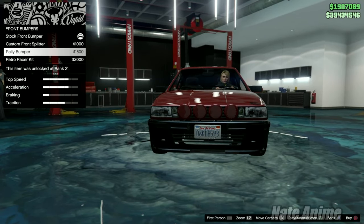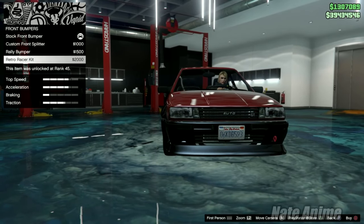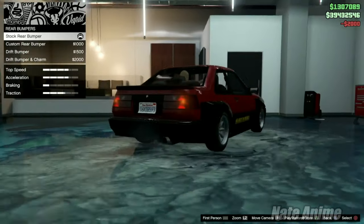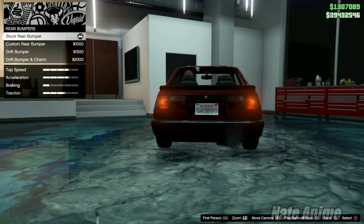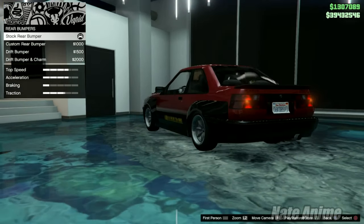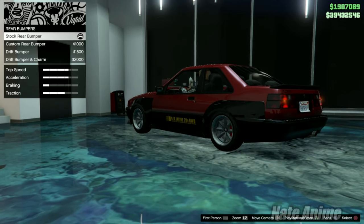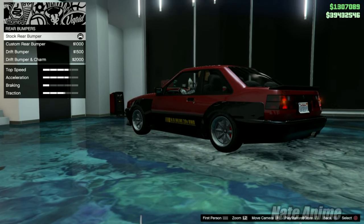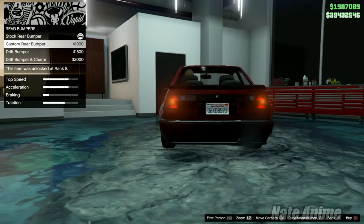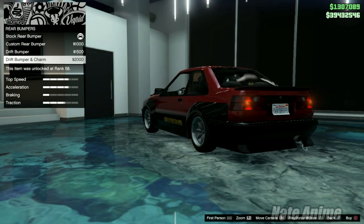It can be just as good as the original AE86. For the front bumper, we have the custom splitter, the rally bumper, and the retro racer. I'm going to go with the retro racer. I don't think I'm going to make a direct copy of the last car you saw customized — I'm just going to put my own spin on it. For the rear bumper, we have the drift bumper. Yeah, I think we're going to do the drift bumper.